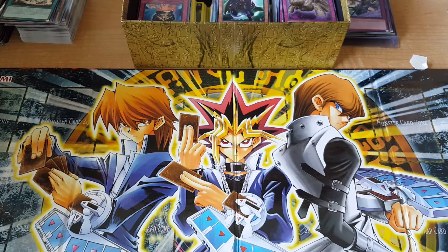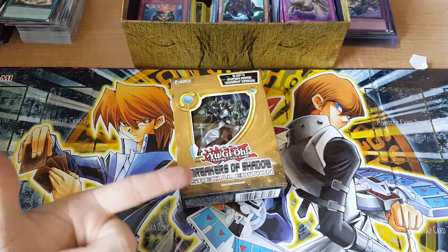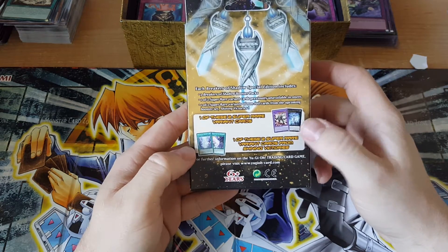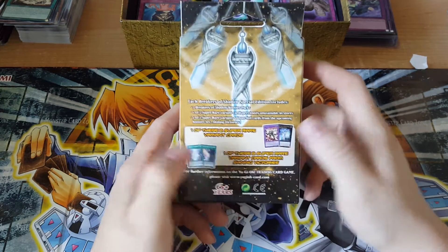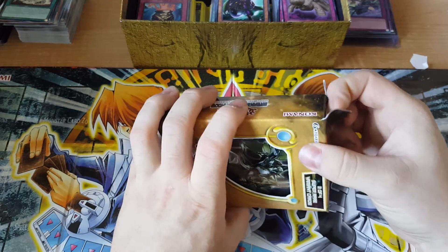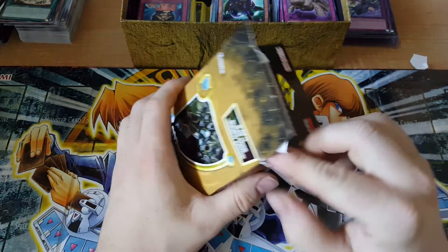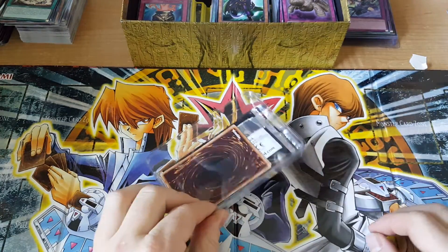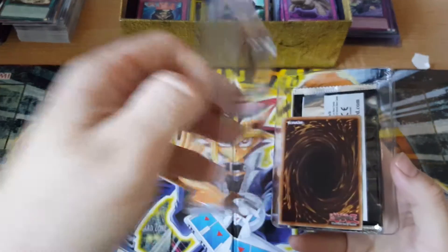What's going on YouTube, ASMR booster here, and as promised I have another special edition of Breakers of Shadow, also known as BOSH. As I said in the last video, it has two promo cards — I got the Exceed in my last pack and the Beacon of White. These promos aren't exactly my favorite, but Shiny Victories had Ebon Illusion Magician and Magician's Souls, which I got both of, and I love them.